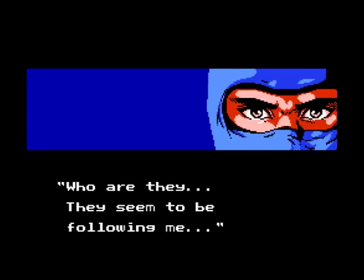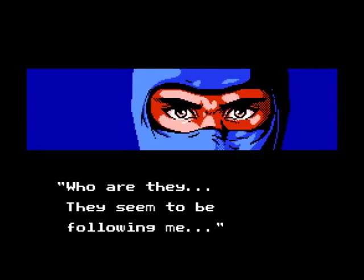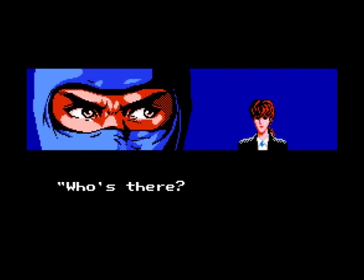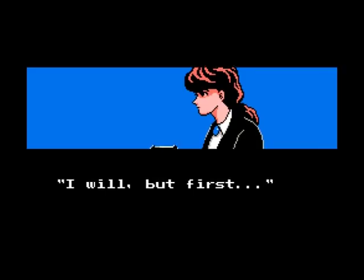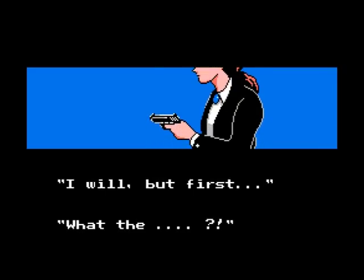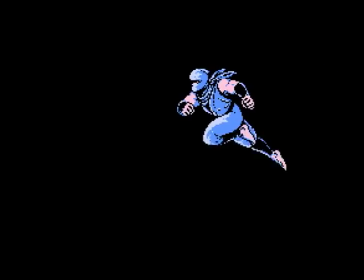A cutscene commences where Ryu reveals he's being followed. A woman sneaks up on him — although he's a ninja, he doesn't expect a girl to be dangerous enough to do him harm, and his preconception does him in as she shoots him down. And that's the end of Act 1. The moral of the story: don't be a sexist. Just kidding — it's just the end of Act 1.